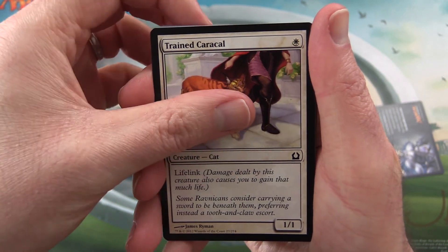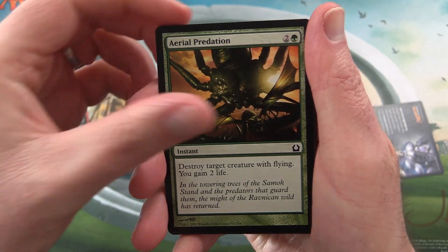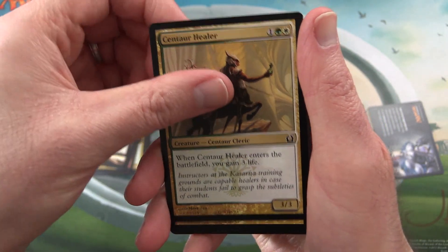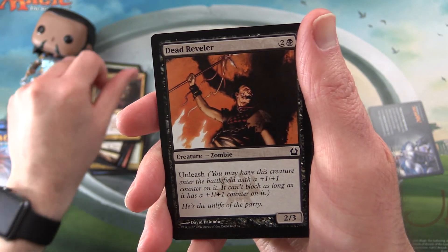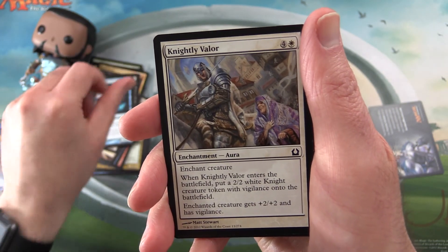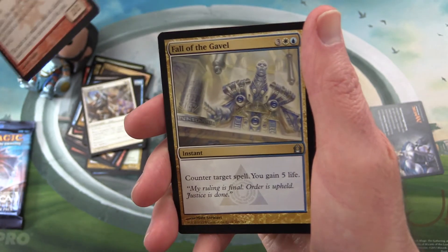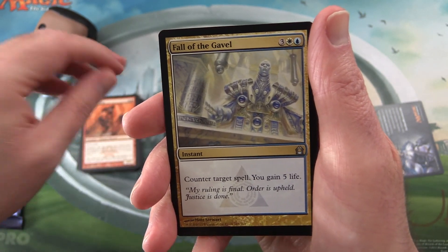Trained Caracal, Survey the Wreckage, Aerial Predation, Chronic Flooding, Centaur Healer, Skullrend, Dead Reveler, Stealer of Secrets, Knightly Valor, Splatter Thug again. And the uncommons we have Fall of the Gavel.